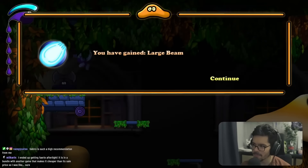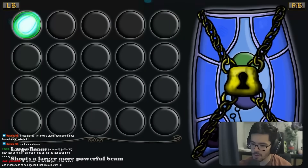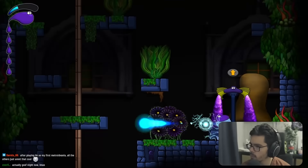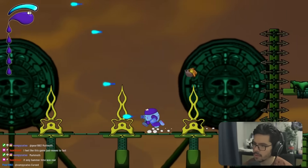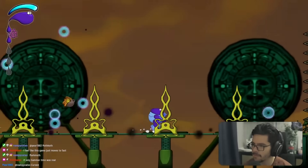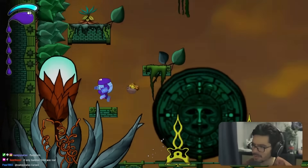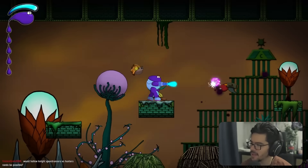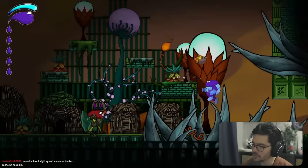We gained the Large Beam — a trinket that shoots a larger, more powerful beam, changing the special attack. We're getting hit very fast — one attack sequence can deal five hits if not careful. With the energy shield upgrade, enemies can be killed almost instantly. Turns out if you just mash buttons, you kill enemies very fast. The bosses should have more HP since both bosses and players die very quickly.